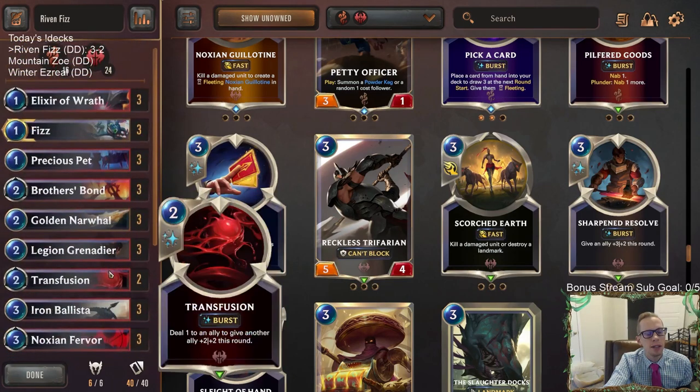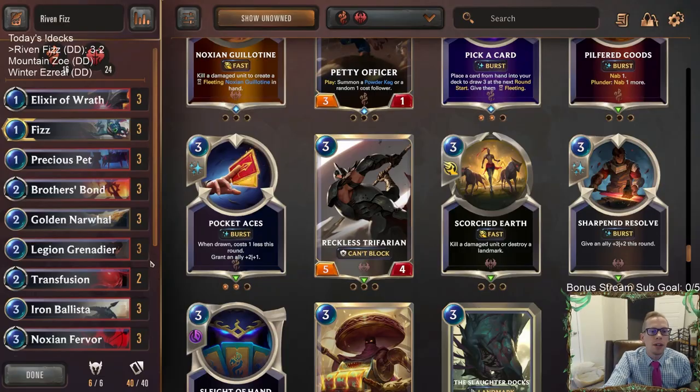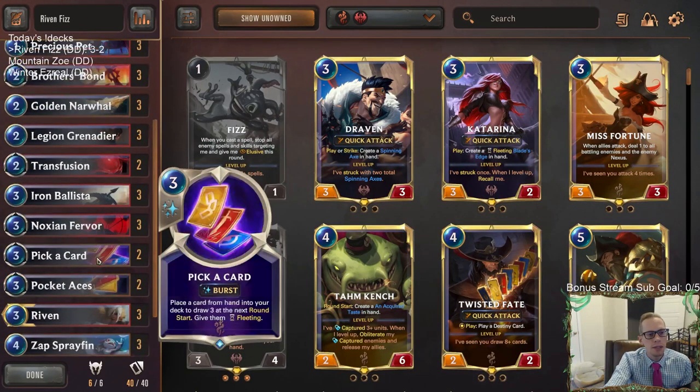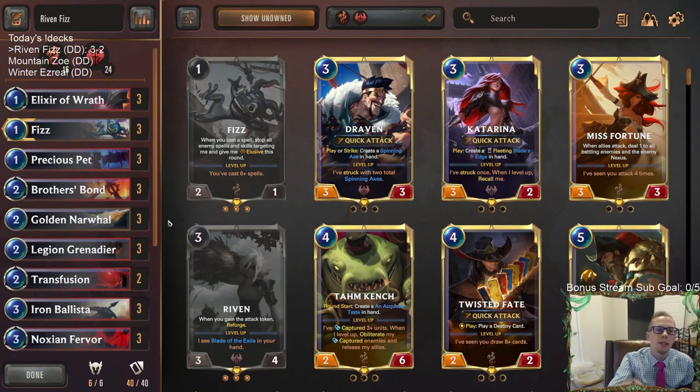I don't think Weapon Hilt or Sharpened Resolve were cards I was really interested in — the difference between two and three mana is big for how aggressive this deck is, and Pocket Aces being two mana quite a bit makes a real difference. Right now there are a lot of Hush decks and Targon is really powerful — that's what you have to watch out for with this deck. But it's a fast, aggressive deck and fun to play. If you try it out, let me know what you think in the comments.